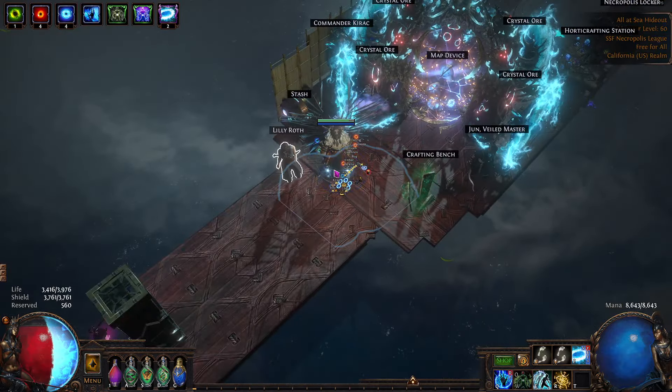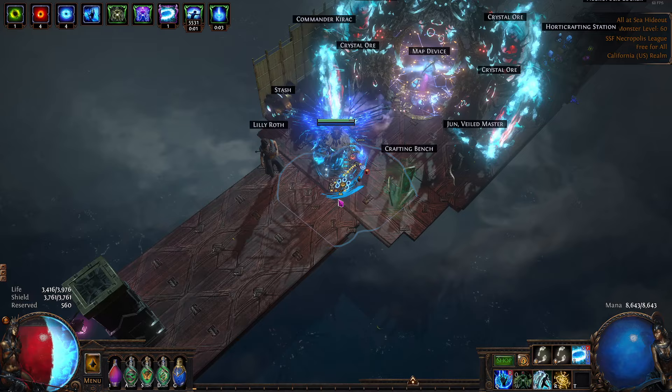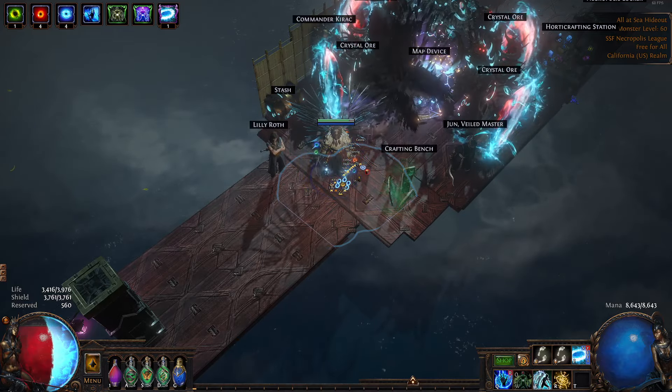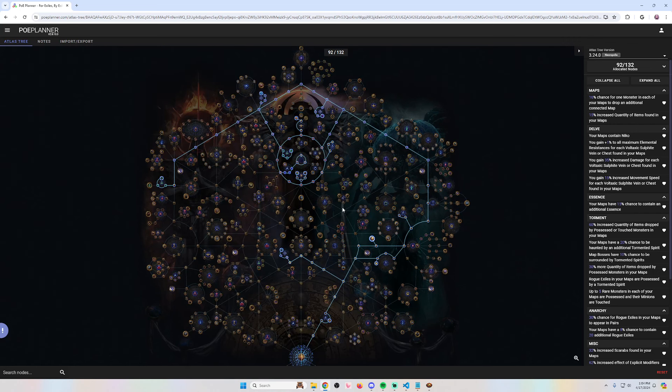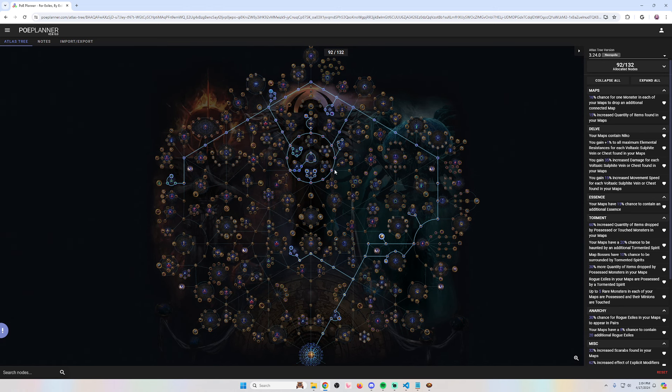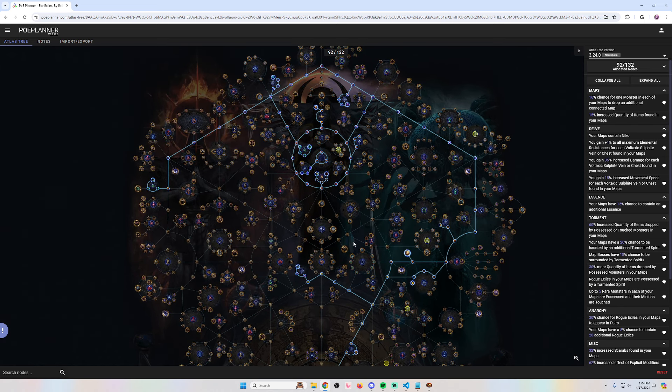Before I get into it, I want to preface this by saying that the best method will always be magic find. I'm going to show you guys an atlas strat, but the best way to execute the strat is to play a magic find character. The more quant and rarity you have on your character, the more uniques will drop, period. However, you can still do this strat without a magic find character, which I'm going to show in this video. I'll show two maps — one with a non-magic find character, and one with a magic find character using this strat.